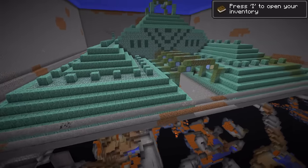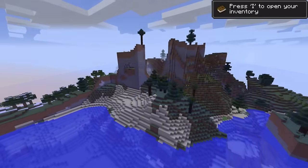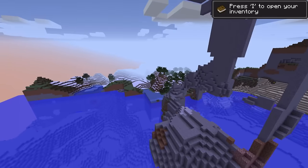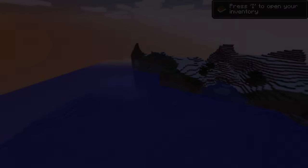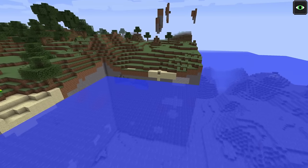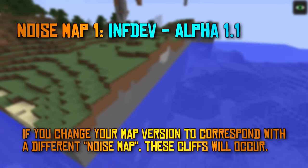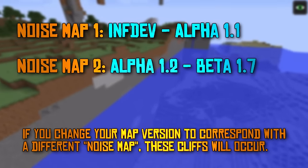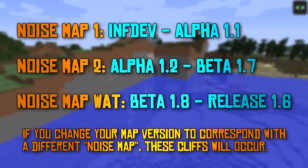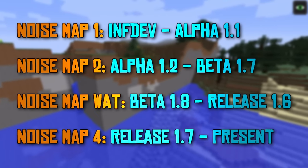Another major concern about loading up old worlds is the fact that land generation changed over time. While there's no way to prevent the large gulfs that will occur when loading new chunks on new versions, the best way to think about this is to consider the various noise maps that Minecraft had. From Infdev through Alpha 1.1 was the first noise map. Alpha 1.2 through Beta 1.7 was the second. From Beta 1.8 through Release 1.6, the noise map changed so many times as new biomes were added. And the version we're on now has been around since Release 1.7.